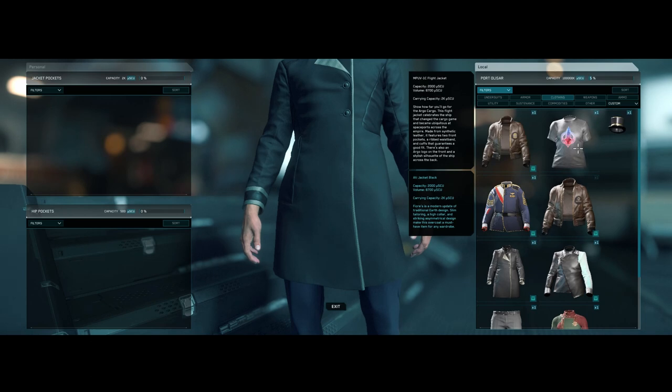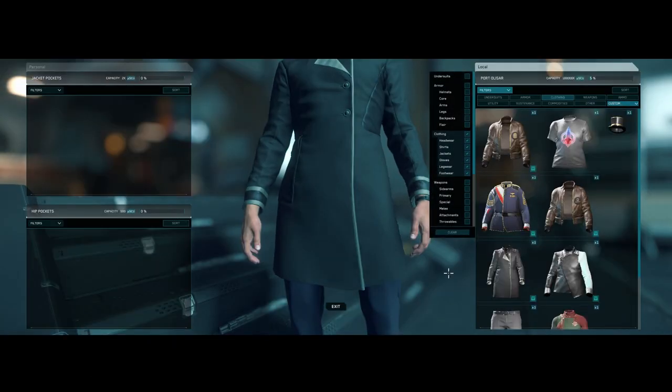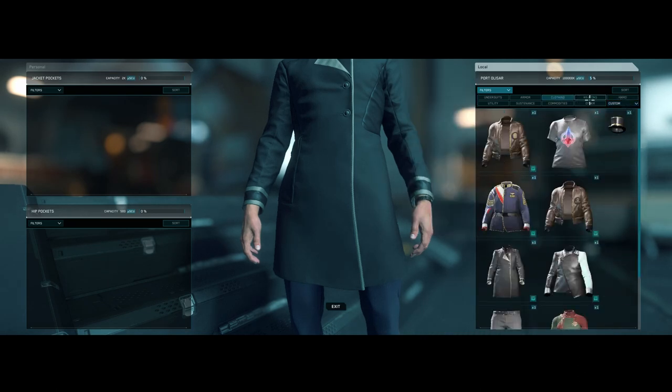If you've ever looked for your eyewear and found that it's missing, here's the easy way to locate it in your inventory. Since you've already looked for your glasses or monocle in your inventory and couldn't find it,